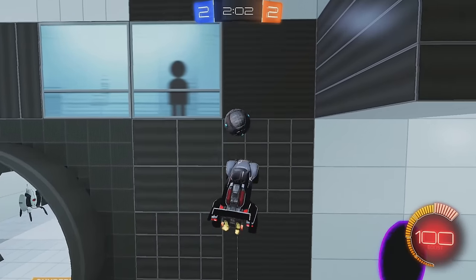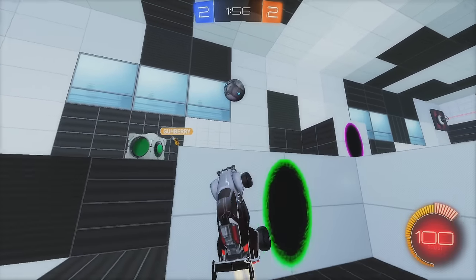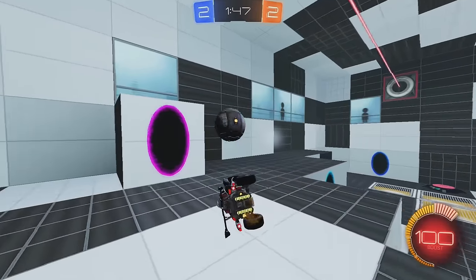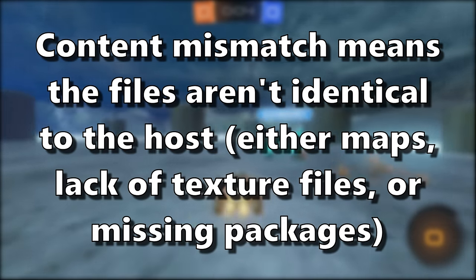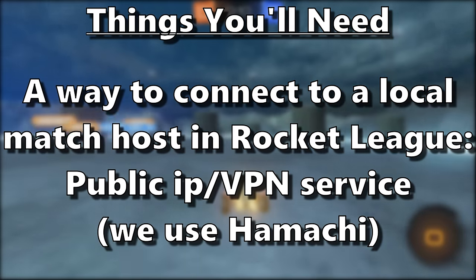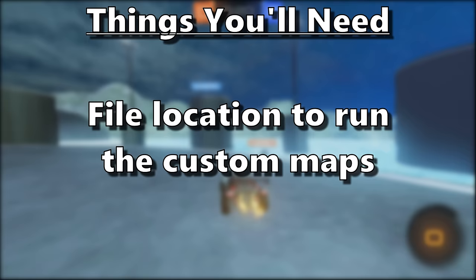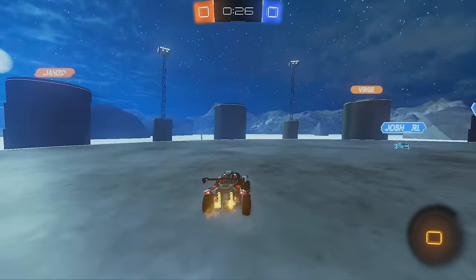The setup process for custom maps might seem daunting at first, but it's really not that bad. Once you get it set up for the first time, you're good forever and the change between maps is actually quite quick. There are a few things you'll need. Number one, you'll need the workshop textures that allow you to see the textures in the game, because everyone has to have the same textures package or you'll get a content mismatch. So if you see a content mismatch, remember that everyone has to have the same map and the same textures in the files.